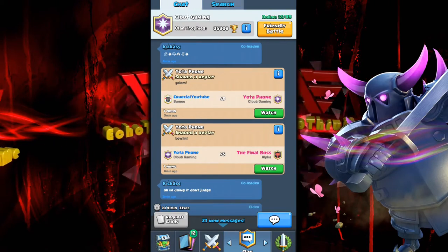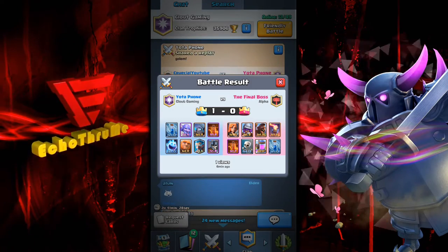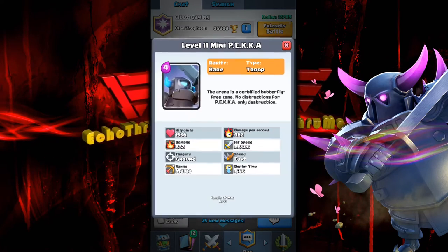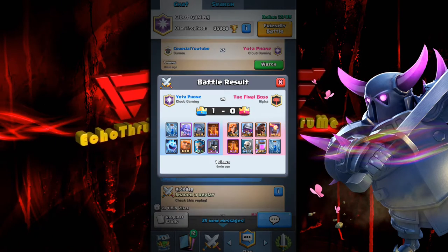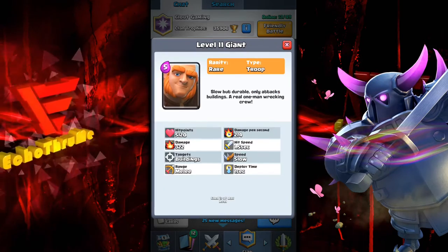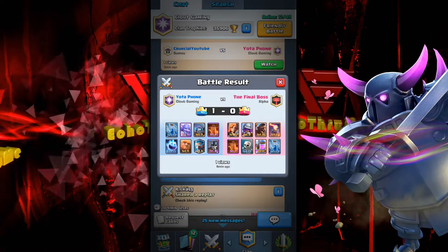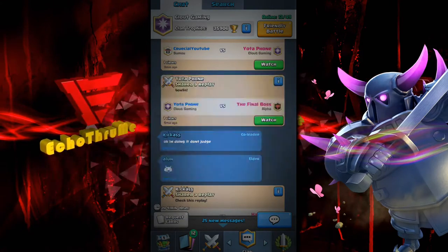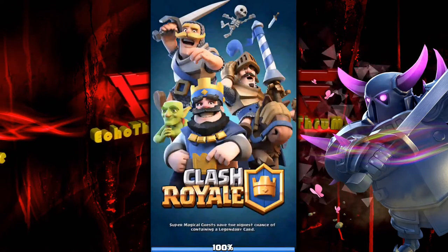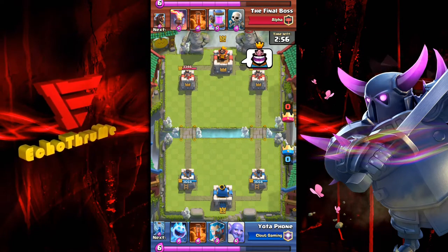We're going to look at a bowler deck. Yodafone was using zap, bowler, mini-PEKKA, poison spell, ice spirit, giant, ice wizard, and guards. Let's watch this one — Yodafone against the final boss. Not often you see bowlers being played, at least not in my experience, so this is exciting. And who doesn't love a purple character?